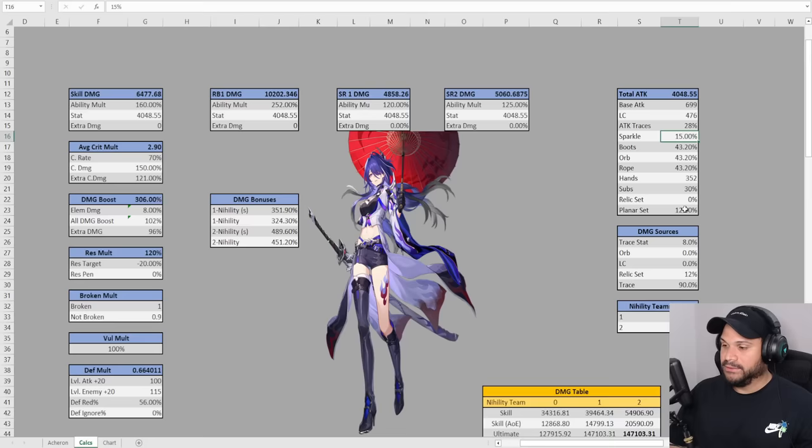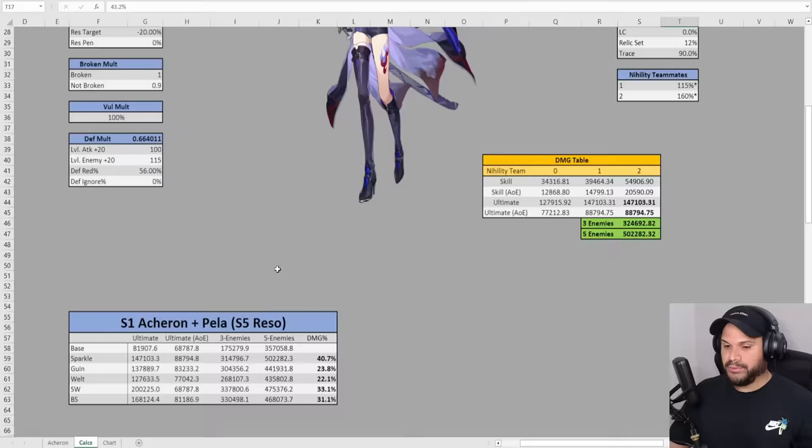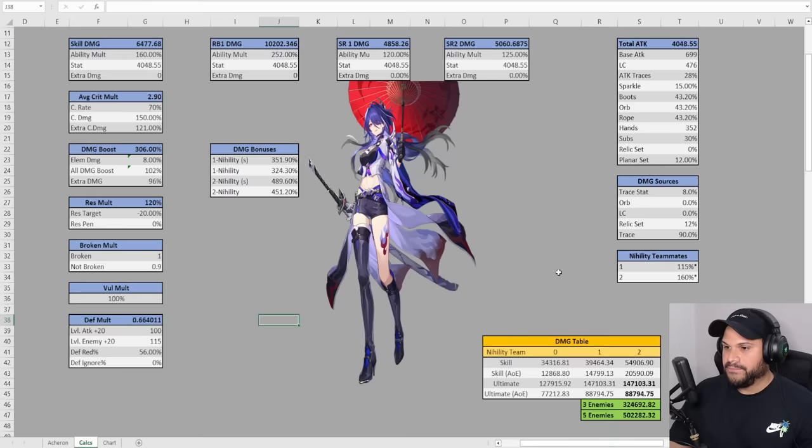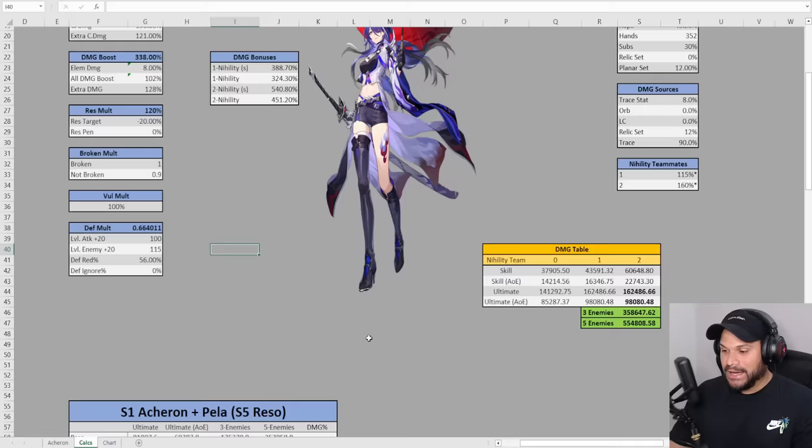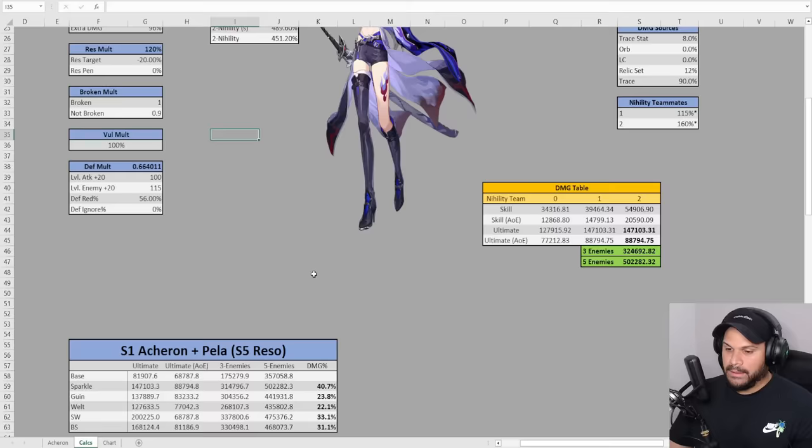So in combination with the attack boots, Sparkle is pretty much like adding another nihility character when it comes to damage. The craziest part is that I didn't even include a light cone in this calculation for Sparkle. My Sparkle is running Past and Future at S5 — that's a 32% damage increase whenever she uses the skill and then Acheron goes right after. If we add 32% damage here, that's a 128% increase in damage bonus. It's not a massive jump because we already have so much damage bonus, but it's still a lot more damage left on the table — about 50k more.